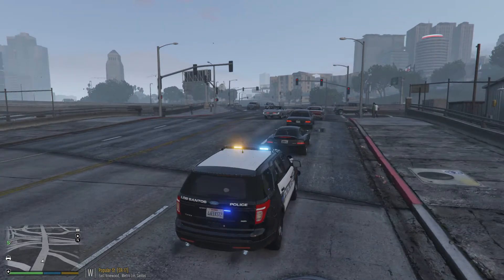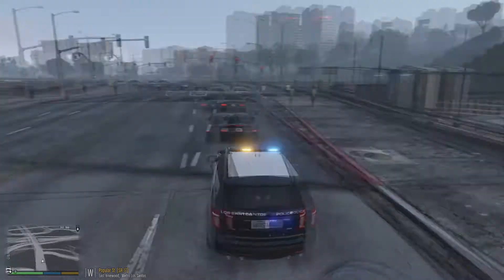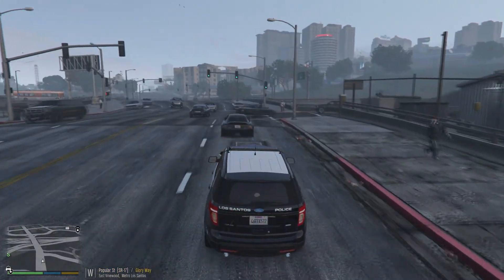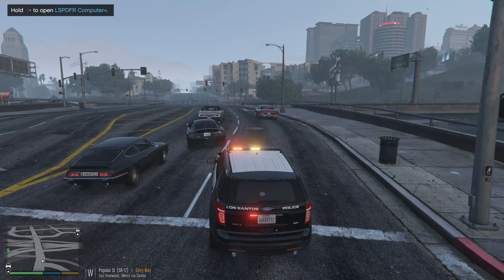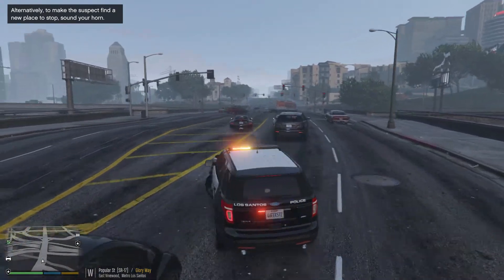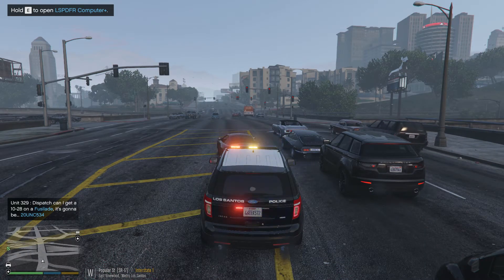We're going to stop this black Fusillade here in just a minute. It looks like there's some smoke coming from the hood, and also what looks like a popped tire — I heard them running on the rim earlier. We'll pull them over once we get through this intersection since it's currently red. I don't have all my lights going yet so the vehicle won't pull over until then — activating all lights now. Dispatch, show me at 10-81 on a black Fusillade at West Gloaming Way and Popular Street. Stand by for the license plate.